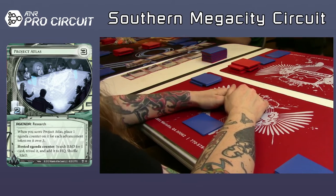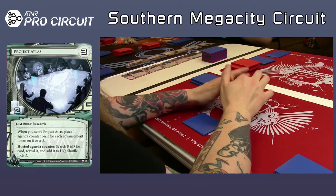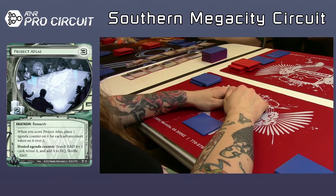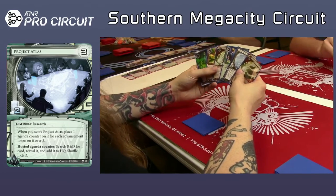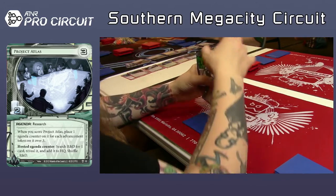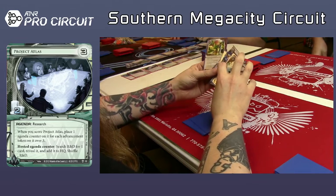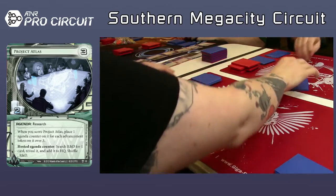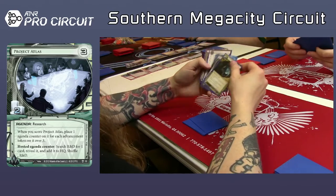It looks like there's a little bit of a backup, and this is pack number two of their four packs. They are passing to the right at this point, so Corey is waiting on his neighbor. You're going to get 40 cards plus two private security forces — 42 cards to build your deck out of. Mental Health Clinic is pretty good right here. Ash is decent. Looks like he's going with the Ash. I think I'd go with the Mental Health Clinic. How does something like Ash work when you might be starved for economy? If you can't afford to rez it, it doesn't do anything.